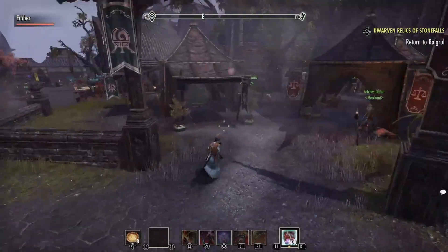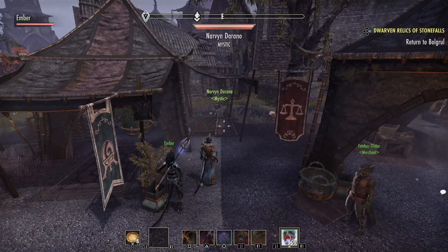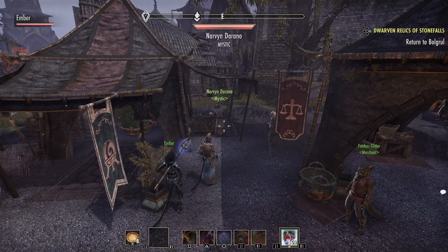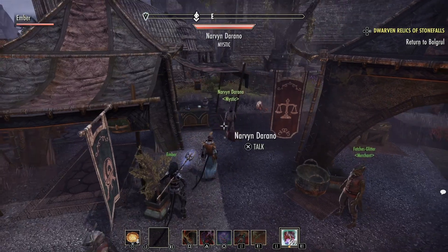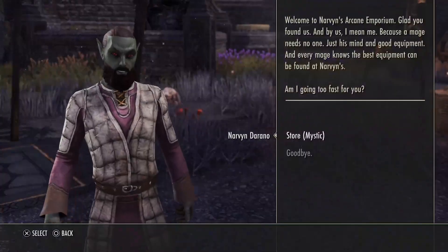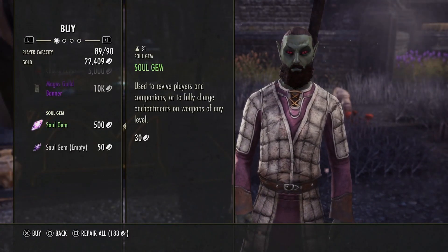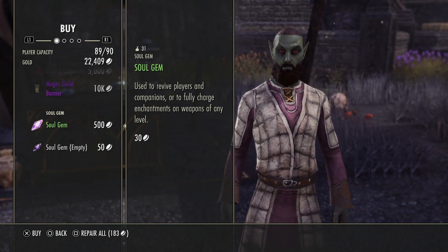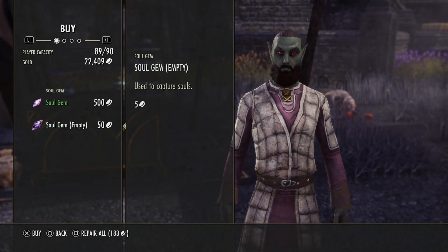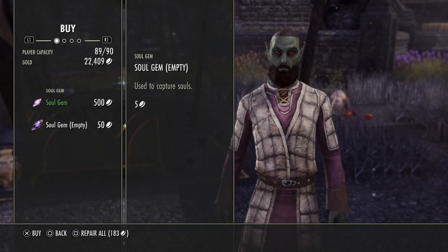Once you're here, look for this person — they're called a Mystic. You can also find one in the Mages Guild if you're in a different area. If you can't find one where you're at, check the Mages Guild. Come up to him, you can talk with him, go to the Store, scroll down. You can see you can buy full soul gems — ones that already have souls in them — for 500 gold, or empty ones for only 50 gold. We're going to buy 10 empty ones.